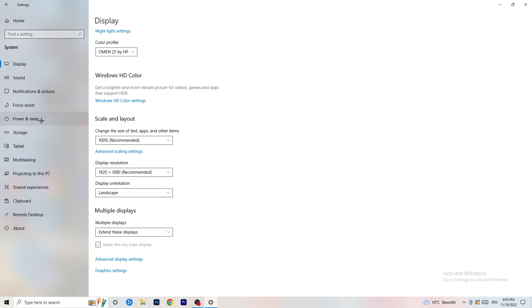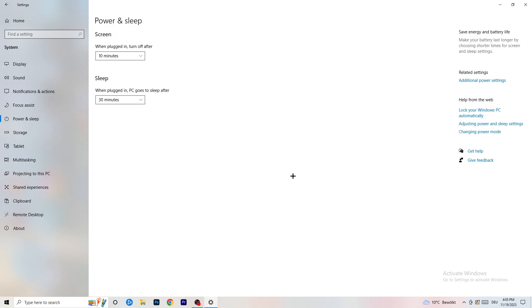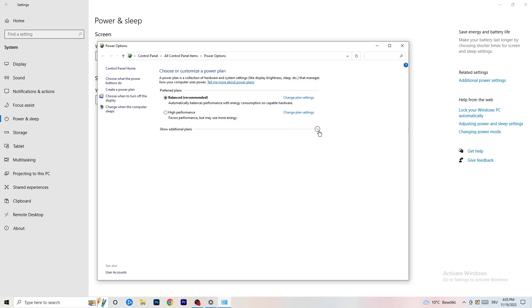Next, go to Power and Sleep, then click Additional Power Settings on the right-hand side. Click the small arrow to expand all power plans. For me, Balanced works best, but it varies by PC. Check High Performance, Balanced, and Power Saver — try each one, take your time, and stick with whichever gives you the best performance.